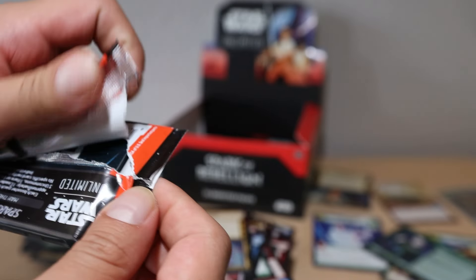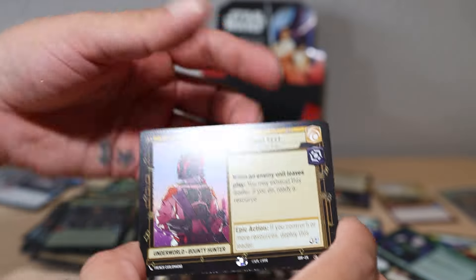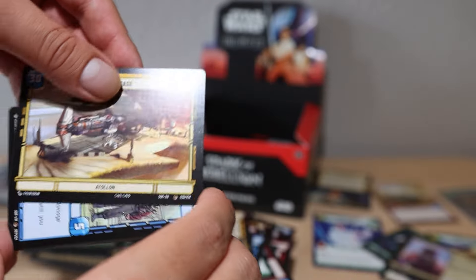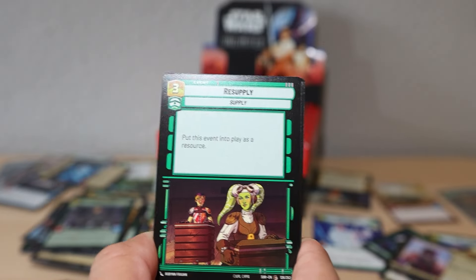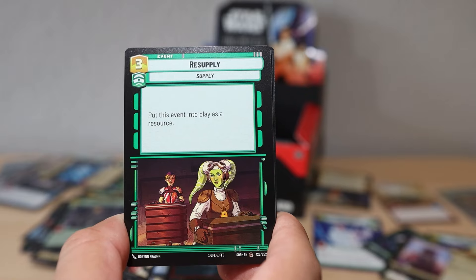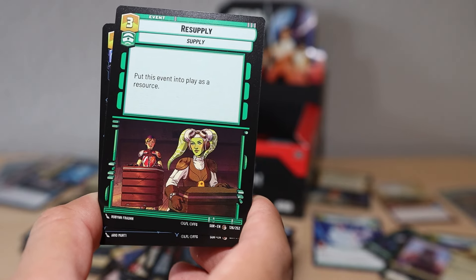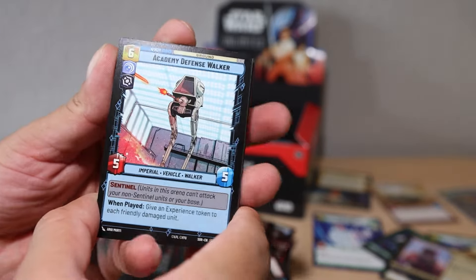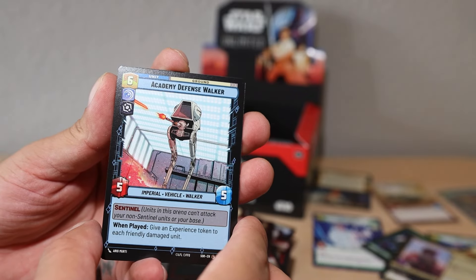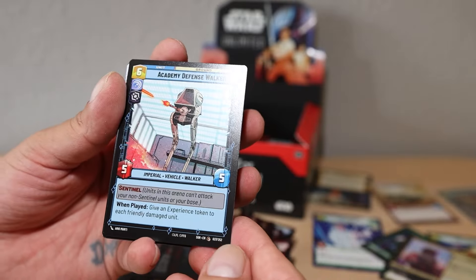Let's continue on with more packs. Boba Fett common leader - now we can finally play this deck! Chopper Base. Rug Survivors. Precision Fire. Sabine unit card - Resupply: 'Put this event into play as a resource.' Wait - put this event into play as a resource? That seems good. I'm putting that aside. Academy Defense Walker - seems like a wild growth type ramp card.